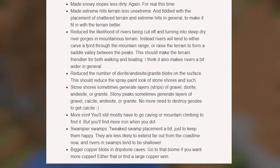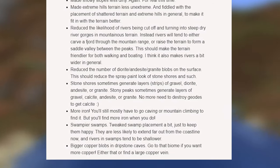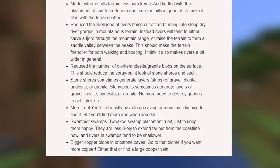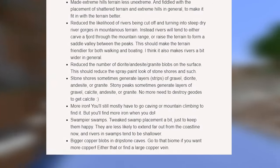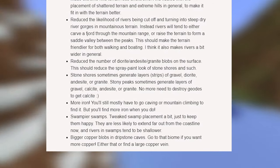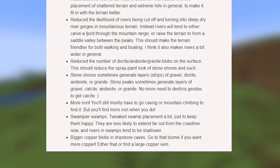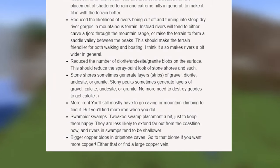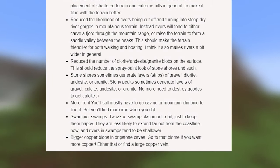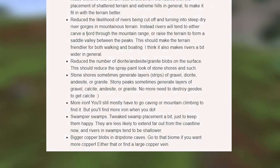They've added more iron — you'll still most likely need to go caving or mountain climbing to find it, but you'll find more when you do. Finding iron was a huge problem before since the new world generation made you find less of it, so they've added more along with large ore veins. For swamps, they tweaked placement so they're less likely to extend far from the coastline, and rivers and swamps tend to be shallower. They've also added bigger copper blobs in dripstone caves.